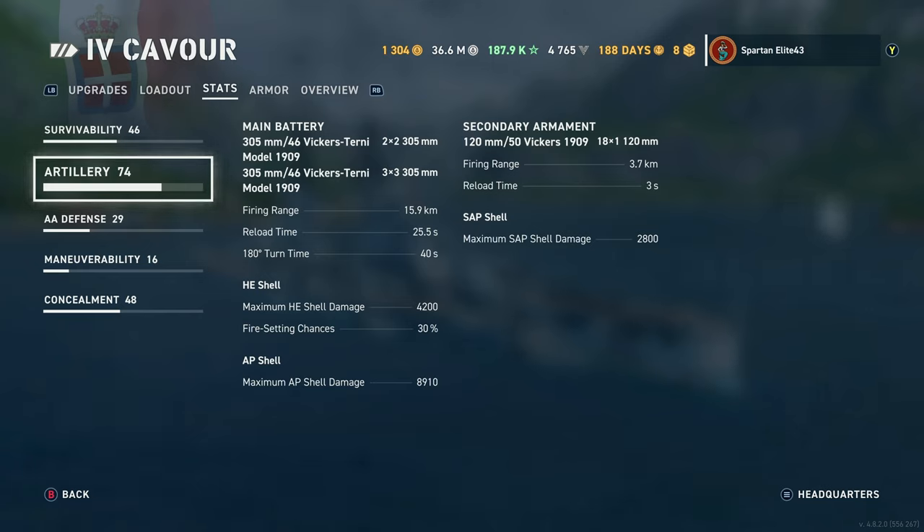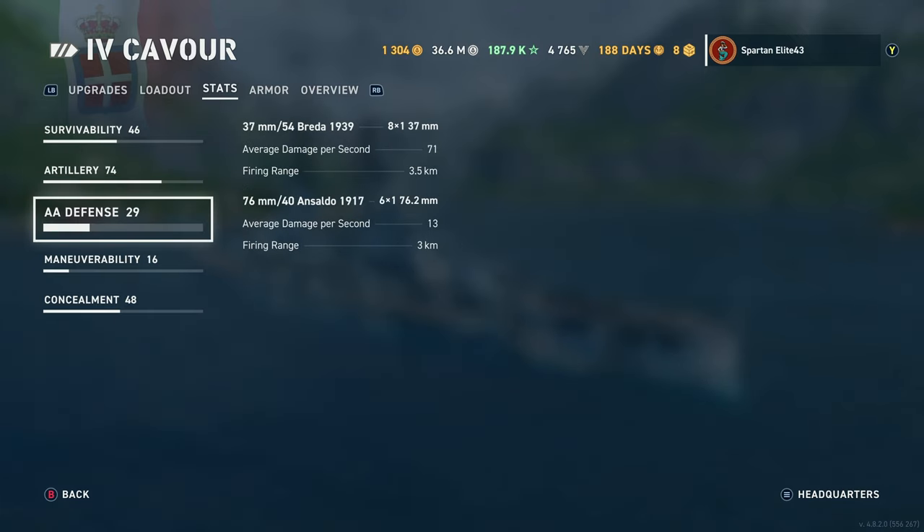HE shell maximum damage is 4,200 with a 30% chance to set fires. AP shell maximum damage is 8,900. Secondary armament is 120mm .50 caliber Vickers 1909 — you get 18 of those reaching 3.7km, reloading in 3 seconds, and shooting SAP with a maximum damage of 2,800. Remember, SAP secondaries cannot cause fires.